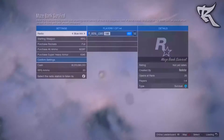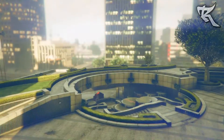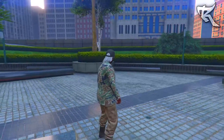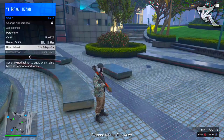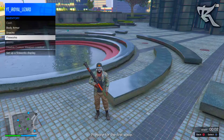Confirm and load into the survival. Now open up the interaction menu, come over to Inventory, go to Body Armor, and take the Super Heavy body armor on.